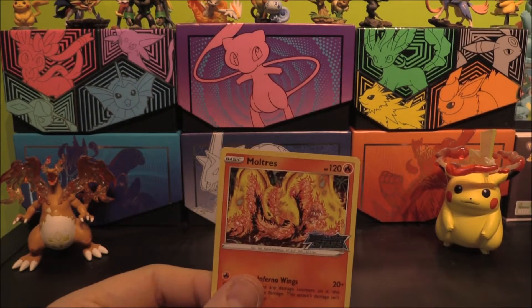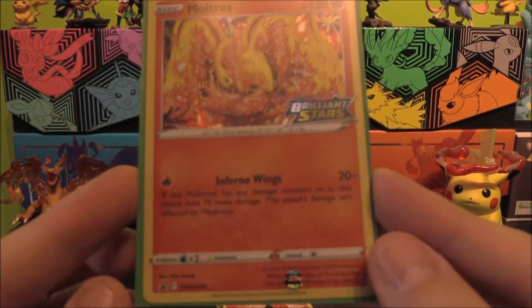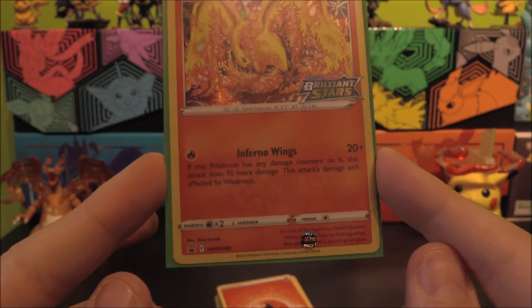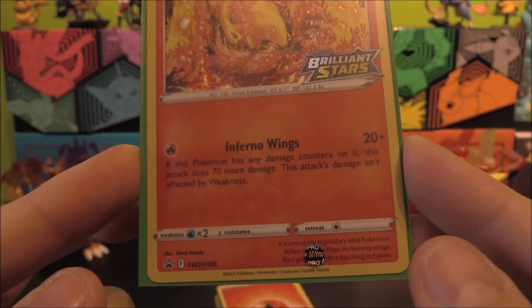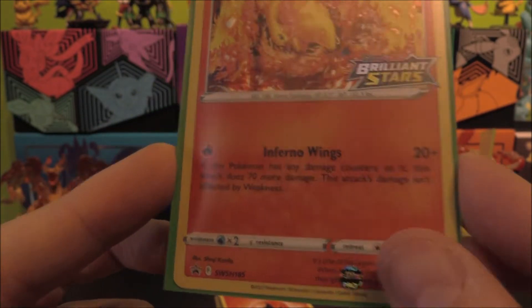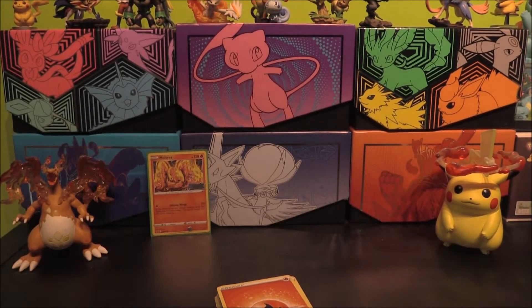We'll get to that in a second. Sleeving this one up — very cool indeed. 120 HP Fire Pokemon, Inferno Wings: 20 plus 70 more damage if this Pokemon has any damage counters on it — so 90. Pretty cool. It is weak to water and only has a one retreat cost. So pretty interesting. Let's have a little look at the rest of the pack.